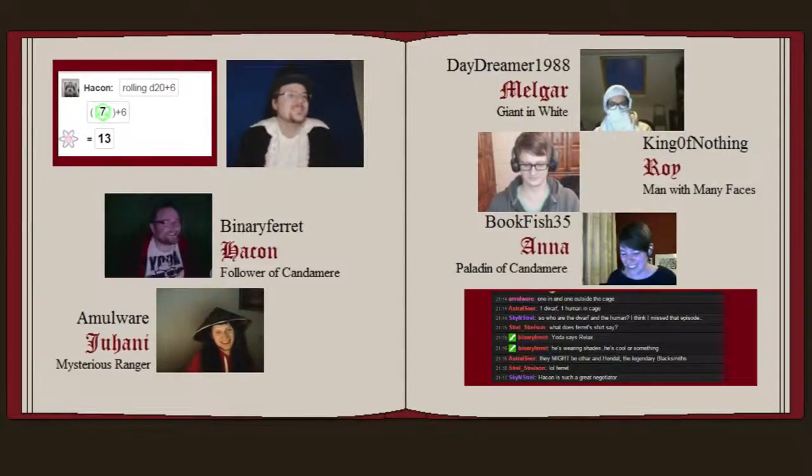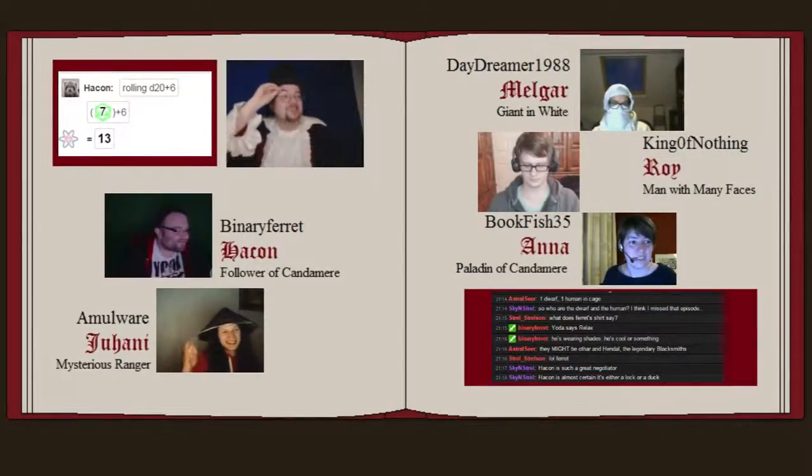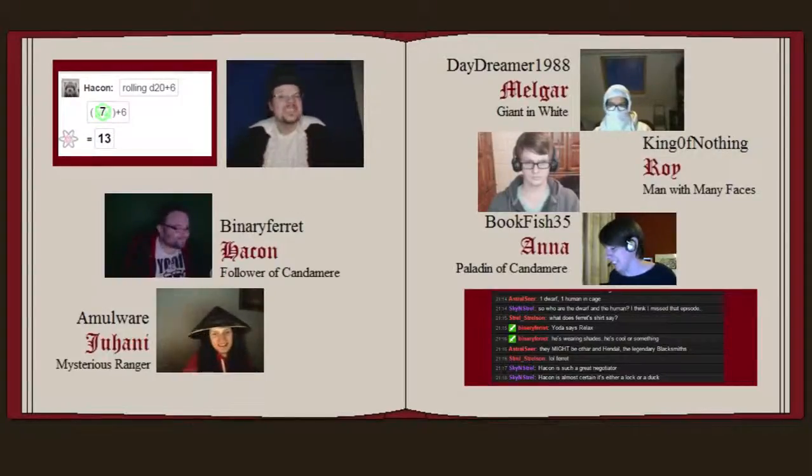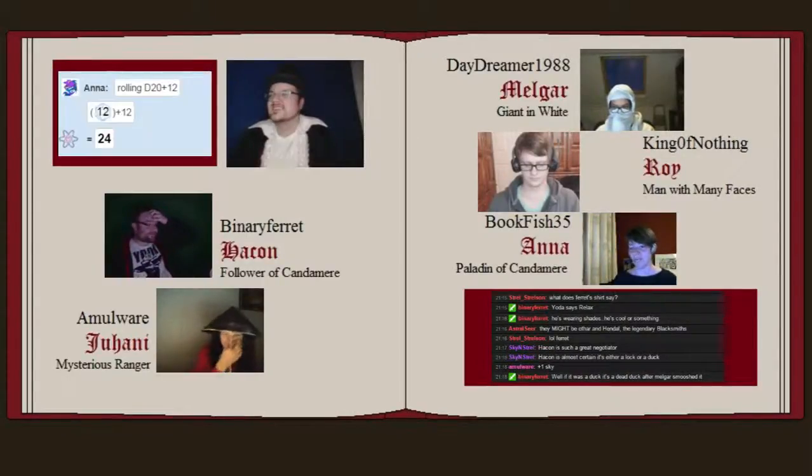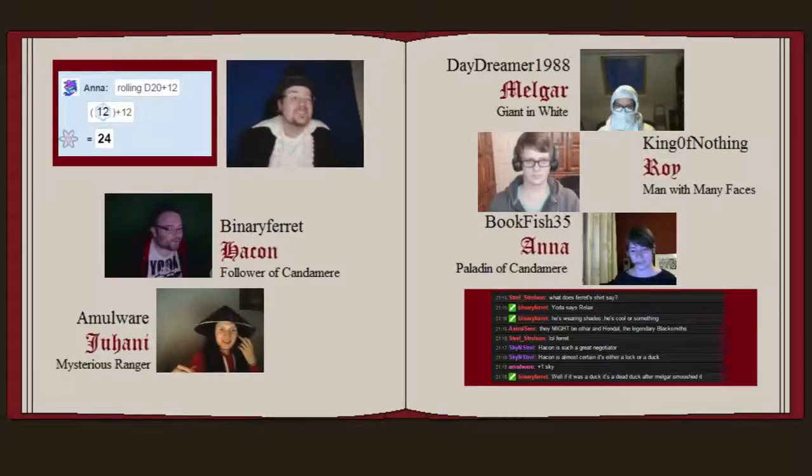Anna looks at the two in the cage and says, I know we look like Red Fists — but we went undercover to find you two. We're impersonating as fists. They raise one eyebrow but they don't seem suspicious of you — just confused.